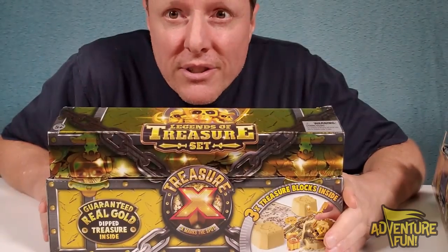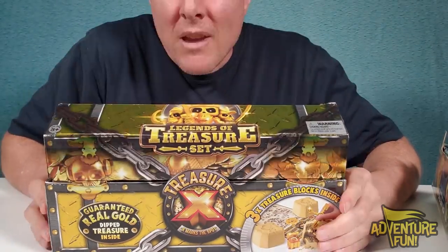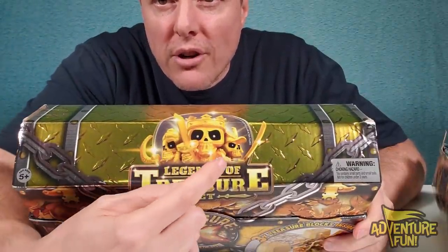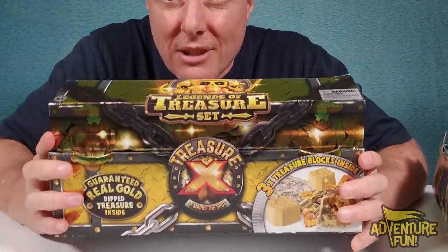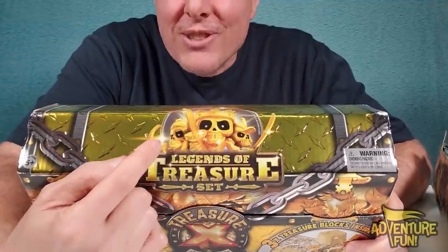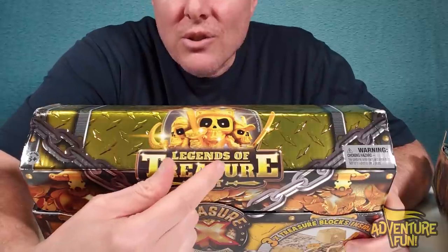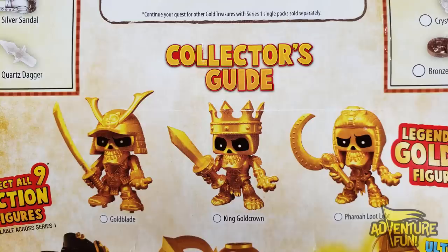After Season 1, we had what was called Treasure X Legends. Of the Legends, you see the three at the top: the King, Feral Lute Lute, and Gold Blade — those were the three available in that set, which we're going to do a reveal for. Notice that two of them — Gold Blade and Feral Lute Lute — were memorialized in the Legends set, and those two moved on and got memorialized into Season 3.